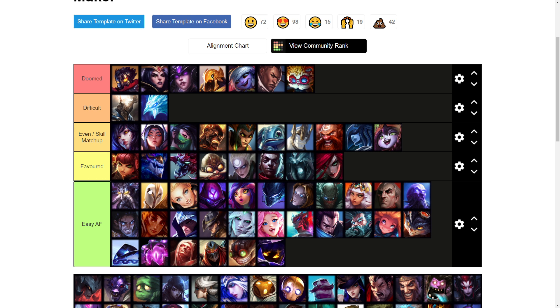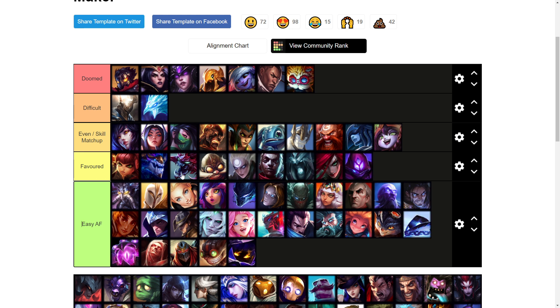Lux is another super easy matchup so I'm going to keep her down in easy AF. Malzahar I'll probably put as favored — he does have pretty decent wave clear but if he ever walks up at all you just E-Q onto him and he just gets one shot. You just have to be careful not to get poked out too much by his Q and E, but other than that it's usually pretty free.